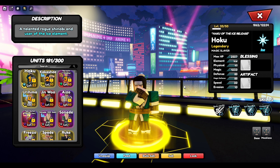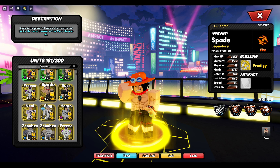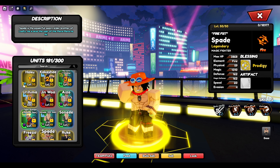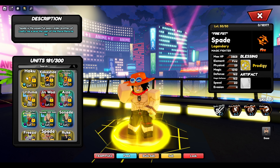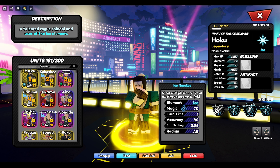Haku at level 33 has 2500 HP, which is kind of good. He's a magic slayer with 1233 magic attack, 85 defenses, 30 speed, and 10 evasions. He has more evasion than Orochimaru, more than Kakashi, more than mythical Naruto. He also has way more speed — double Naruto's speed, faster than Kakashi, faster than Orochimaru somehow. Haku is a very fast damage dealer and his defenses aren't really that bad.